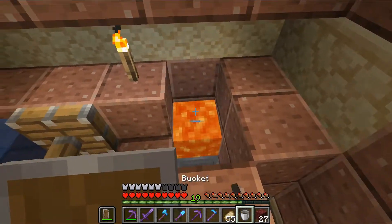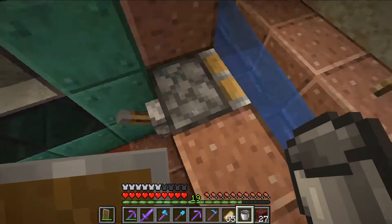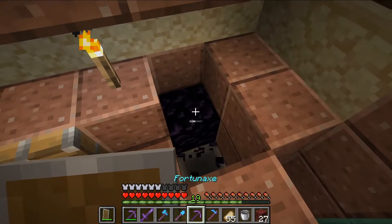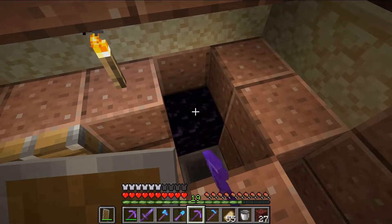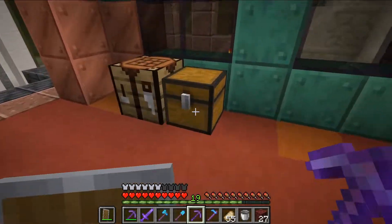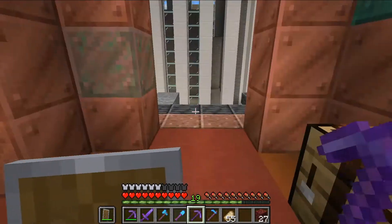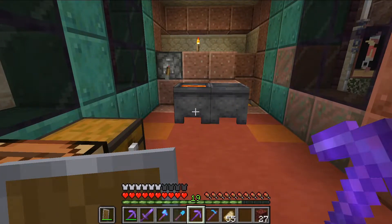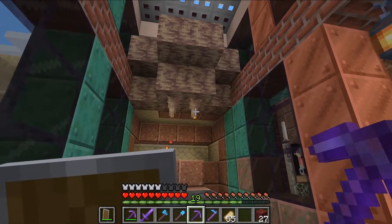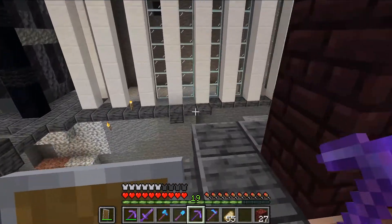So we grab the lava, let the water get in there, and we have obsidian. You don't need an obsidian farm from these little dripstone things, but it's convenient because it can be put right near base — you don't have to go caving or go into the nether.